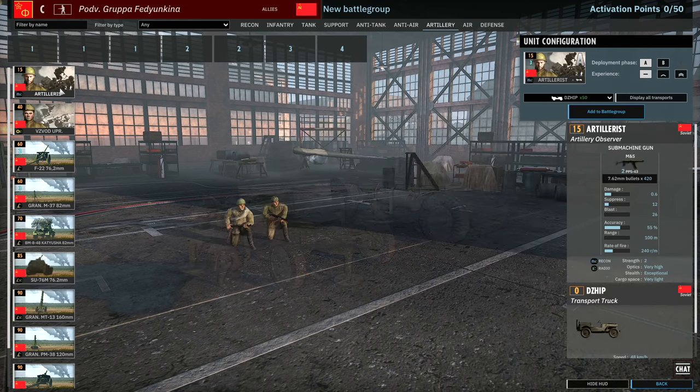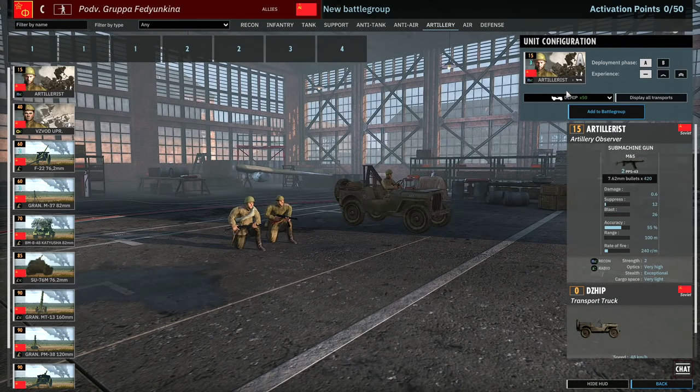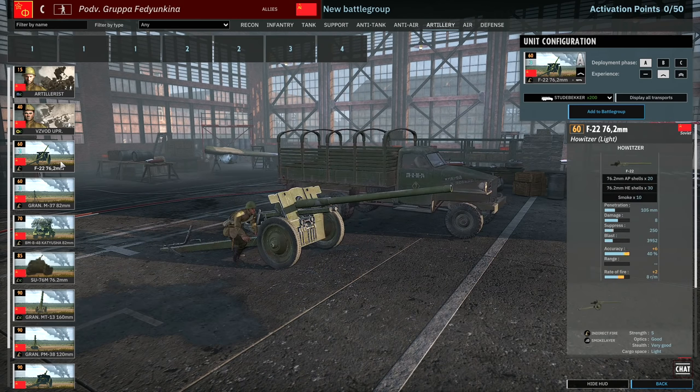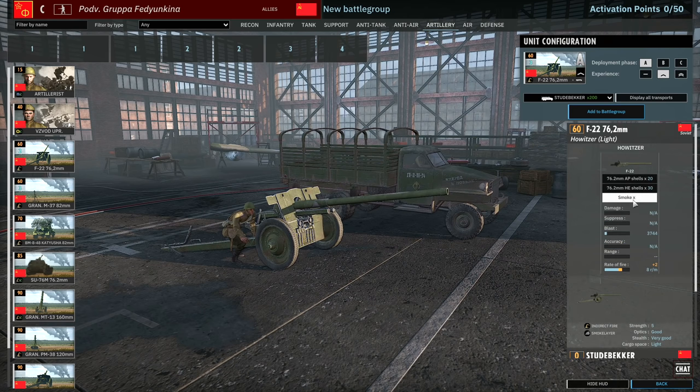Moving on to the artillery tab. There's the artillerist — pretty standard, no interesting transports. The Vizivod is your standard infantry artillery leader. Two cards of F22s: these have 1500m range with their AP shell at 40% accuracy, which I think makes them more reliable as AT guns than before, so you might see them in a more direct fire role. The HE shells can be pretty good in direct fire as well, and they do have some smoke.